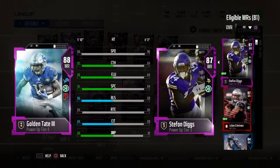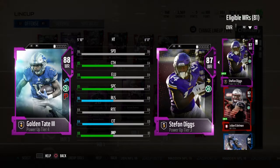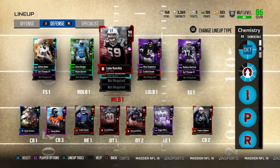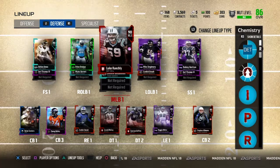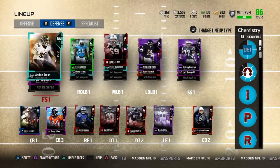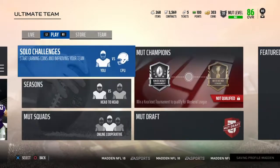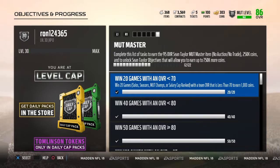Another god card for this stage in Madden. Here's the defense — nothing too great. Got Deion there for the user. Actually, I'm pretty proud of this defense. I need to work a little bit on my corner, but I'm not touching my free safety, because I'm trying to grind out that Muntmaster. I'll just show you what I got so far for Muntmaster.